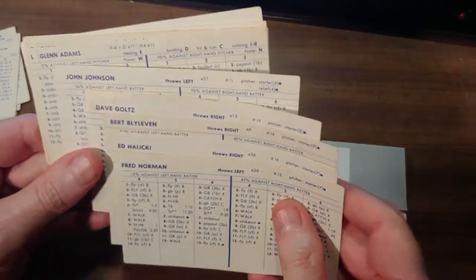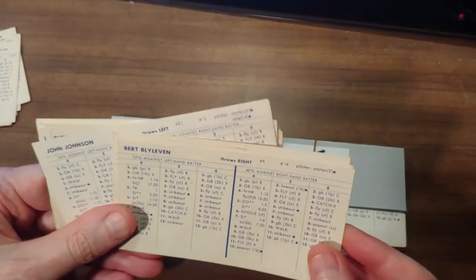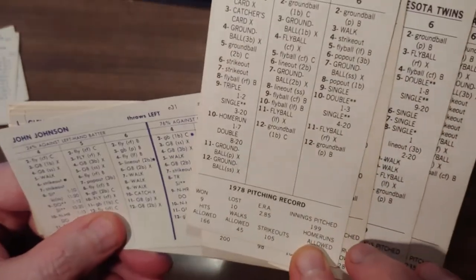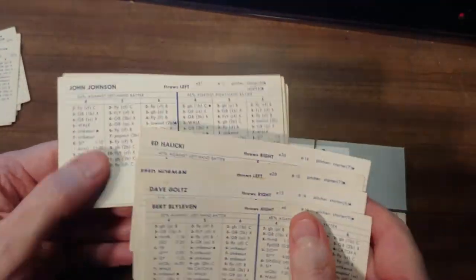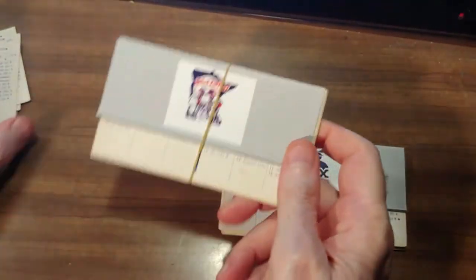As far as pitching goes, you have your top two guys. Blight-Levin and Gulch are coming back, along with Fred Norman and Haliki in the three-hole. You're bringing your whole rotation back. Haliki is actually very good as a number four starter — around the 285 area. That's a good rotation for the Twins moving forward. They need a bullpen though; they only have John Johnson. Simple plan: balance and focus on the bullpen.